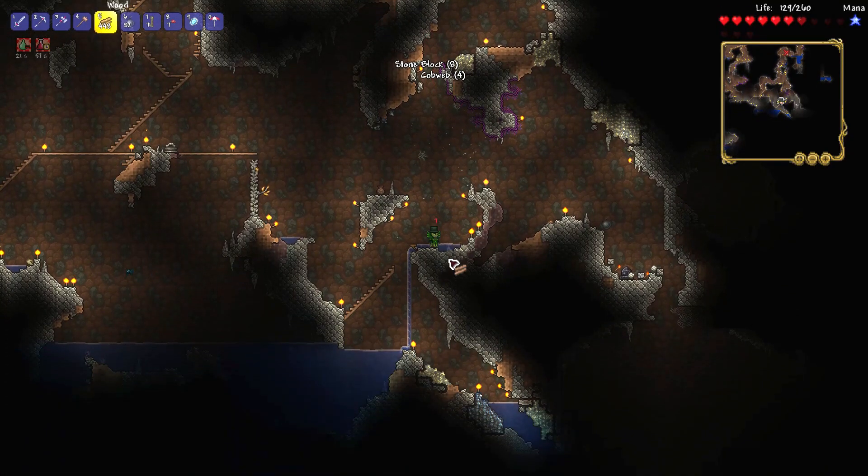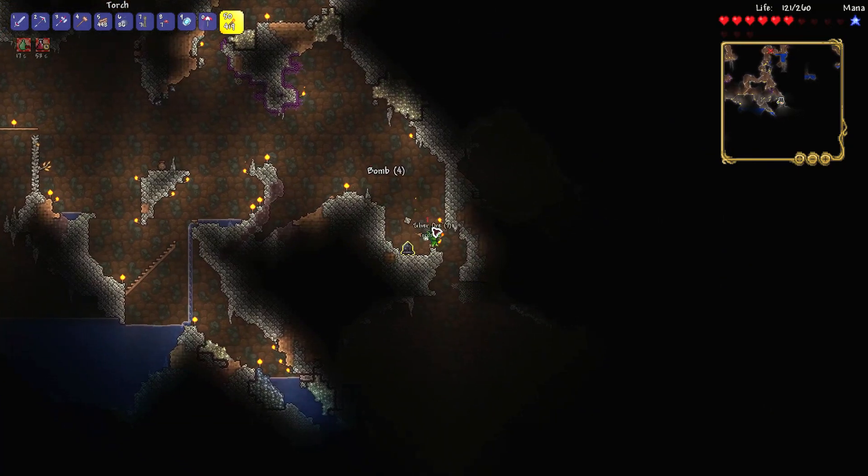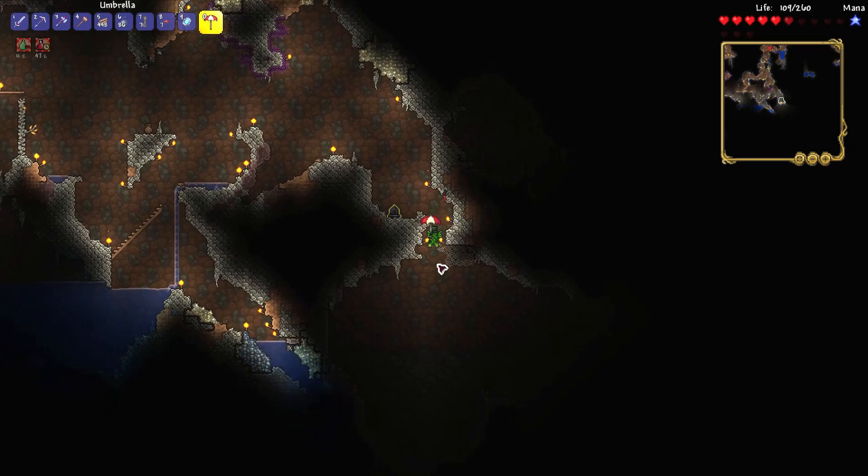If you find an umbrella and don't know what it's good for, I can show you an example. Here I'm going to fall down in the mines. With the umbrella I can safely fall to the bottom without taking falling damage.